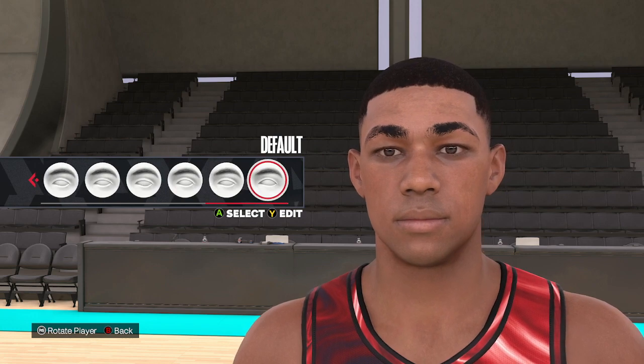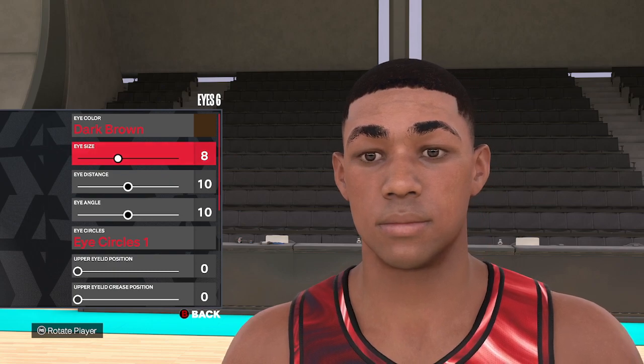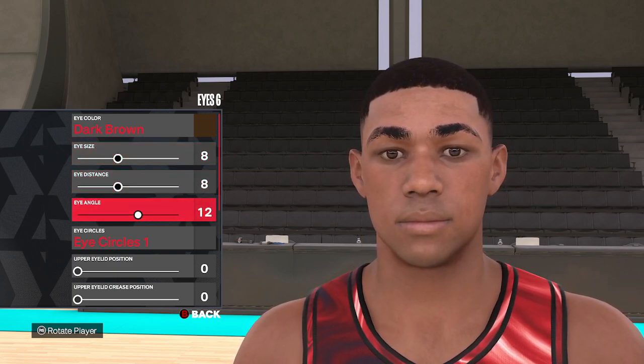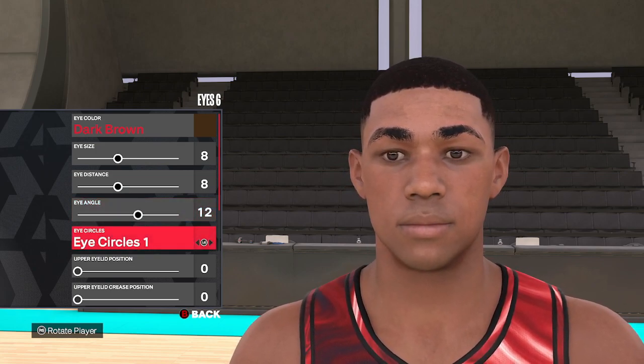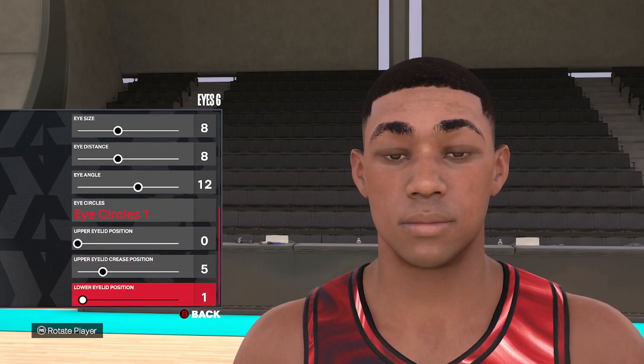For Wilt's eyes, we're going eye style 6. We're going to leave the dark brown color. We're going 8, 8, 12. Eye circles 1 — we're going to leave that on. We're going 0, 5, and 4.